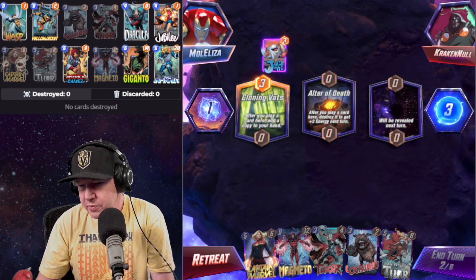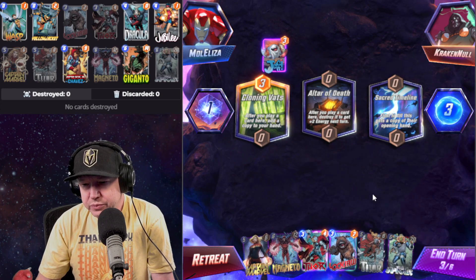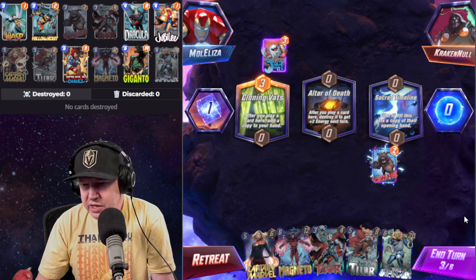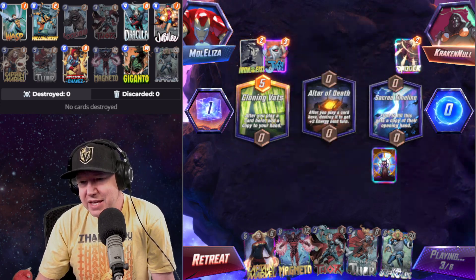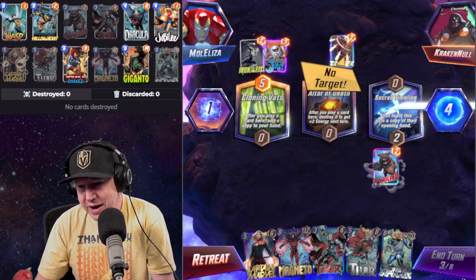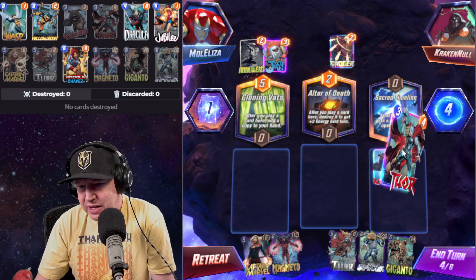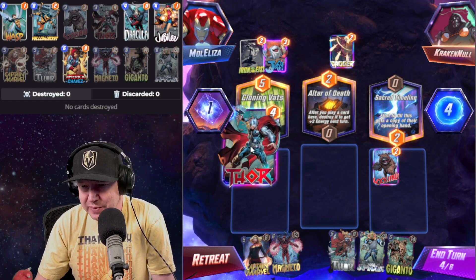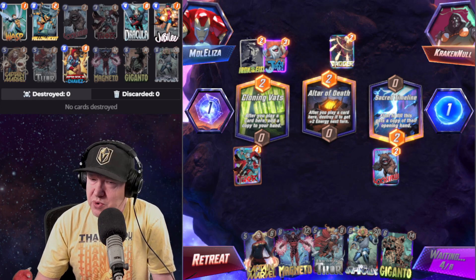He's playing Jeff — we've got Altar of Death. I don't really want to clog my hand with Dracula-type stuff. Let's put Lockjaw over here — this might be a retreat. He's really into move decks right now, he might be playing a move deck. If I'm going to do Cloning Vats I have to abandon the idea of playing Dracula. We'll do Thor over there and maybe draw into what we want.